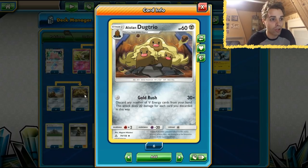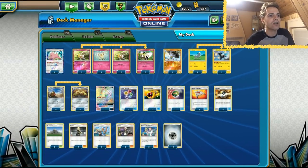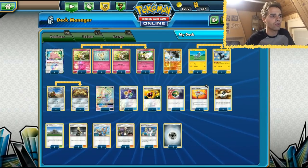What does Alolan Dugtrio do? It deals 30 damage for every metal energy in your hand that you discard. So you can decide how many energies you want to discard — if you have six metal energies in hand, that's 180 damage. You can add Choice Band to boost numbers, but the most consistent thing is to get Rabambi and Energy Retrieval to keep the loop going every single turn.